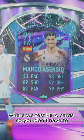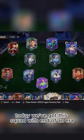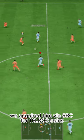Welcome to Baller or Bust, where we test FIFA cards so you don't have to. Today we've got this squad with end-of-an-era Marco Asensio Willemson. We acquired him via SBC for 113,000 coins.